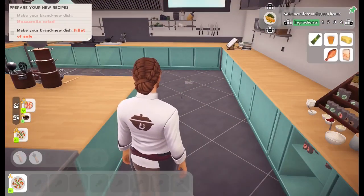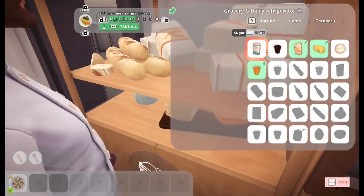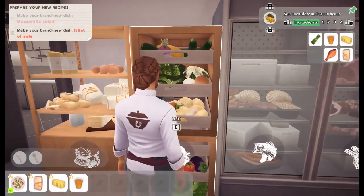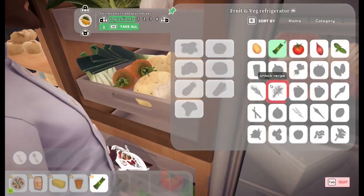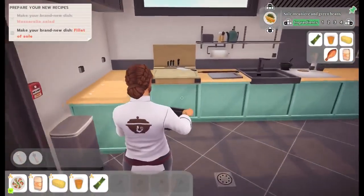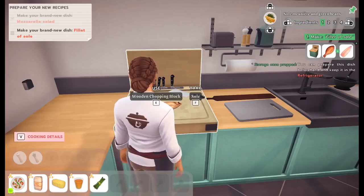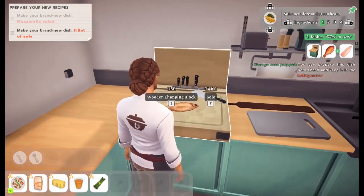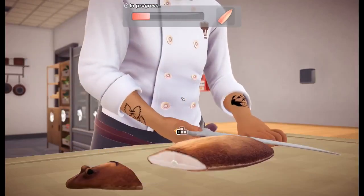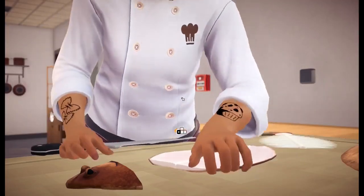Anyways, on to our Sole Meunier and green beans. Get our ingredients first. Flour, butter. Glass of olive oil — it was not orange juice, do not drink that. Green beans with a rubber band, of course. And fish. Probably prep the fish here. Make fillet of sole. You can prep it beforehand and keep it in the refrigerator. Use chopping block — put fish on block. Lay of sole. Down, left, left, left. And there's your fish.